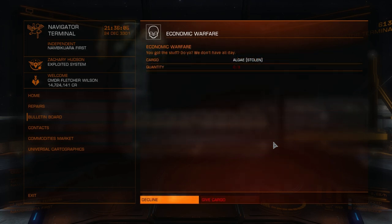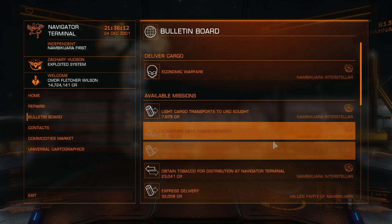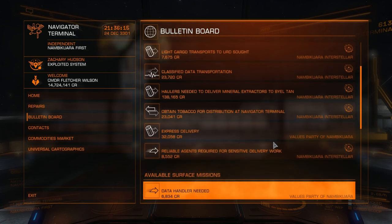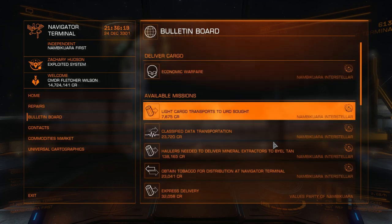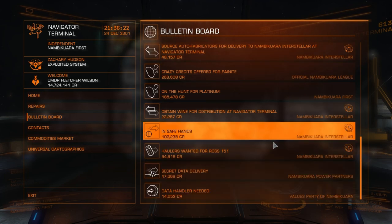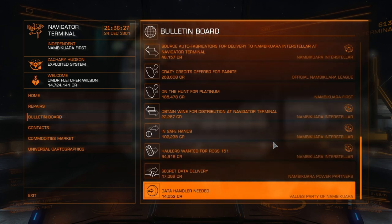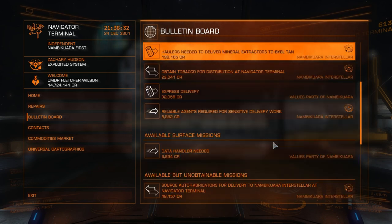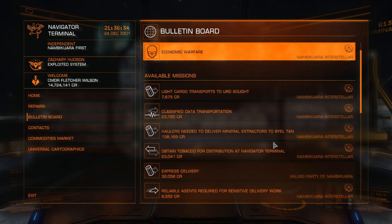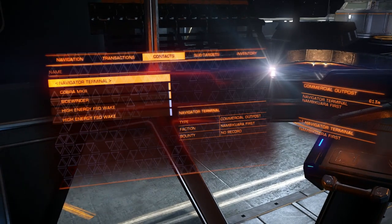I have to find stolen algae somehow. Where do I get stolen algae from? Black market stolen algae. There was another promotion opportunity mission — I wonder if there had been a better one. I don't think this was the best mission I could have picked up. Black market stolen algae. What a weird request.